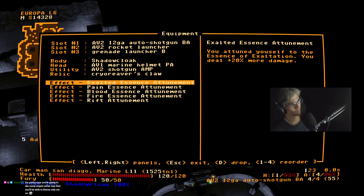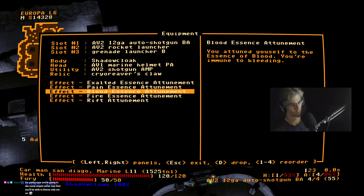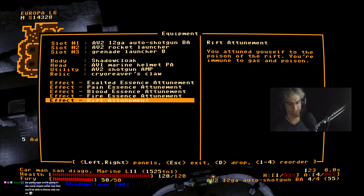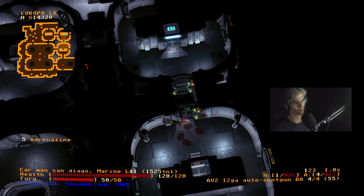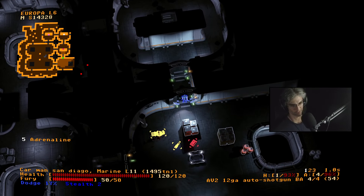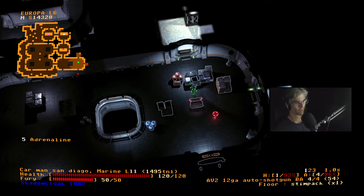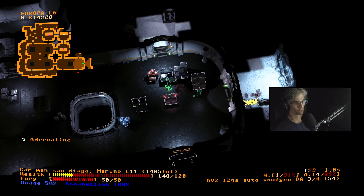I am yes — I resist everything. I have Exalted Essence Attunement, Pain Essence Attunement, Blood Essence Attunement, Fire Essence Attunement, and Rift Attunement. I also have that power-up that makes me resistant to cold. So it's kind of negating the fire resistance I have. And I go invisible when I kill things — like, I am a fucking terminator. What are you gonna do about it?